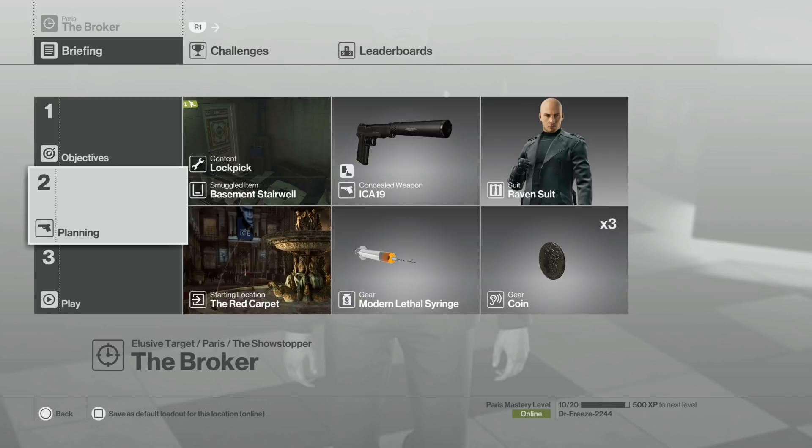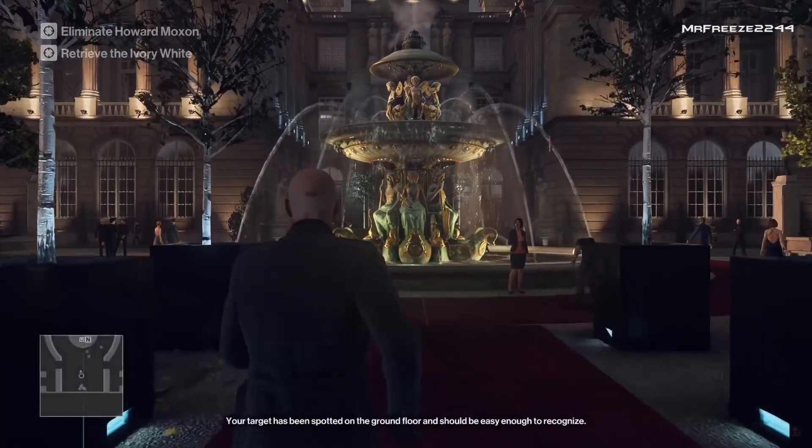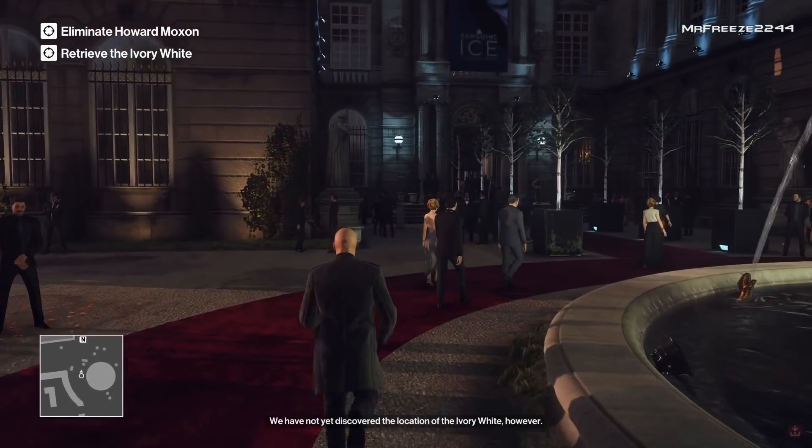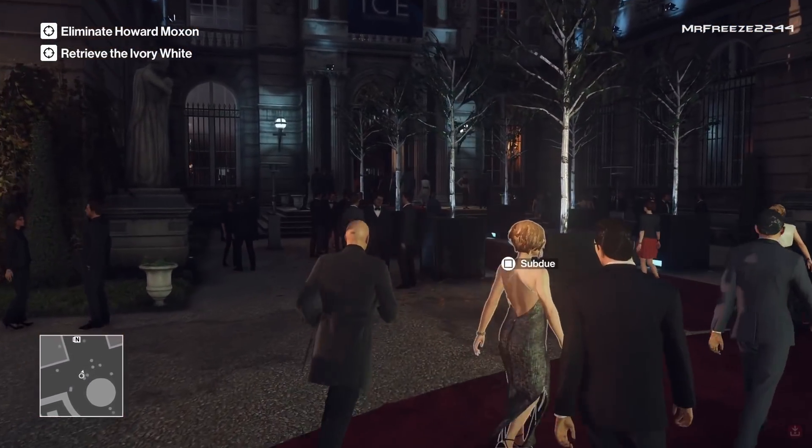For this one you want to bring along the lockpick stored in the basement stairwell, bring along your pistol, your mod lethal syringe, and your coin. You're going to start in the red carpet location, which is the default location. So if you're mastery level 1 and you have no equipment unlocked, you will still have these 3 items available from the beginning because they're default items.